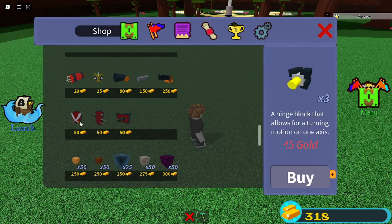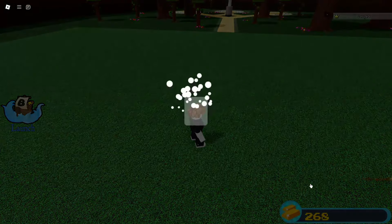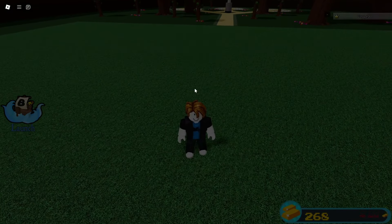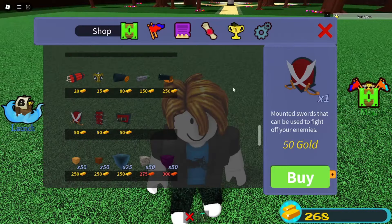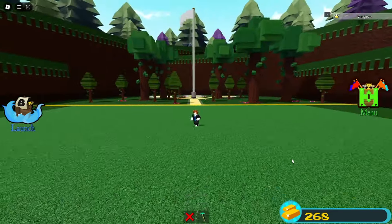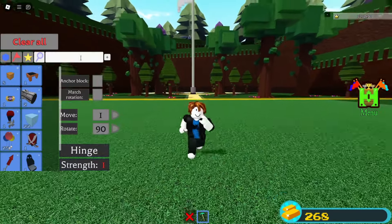Now go to the store and buy this sword, which might seem like a complete waste of money — why would we waste 50 gold on some dumb sword? But listen, it's all part of the plan. You want to start the dragon quest and use the same glitch to fly all the way up there, but also have the sword with you.